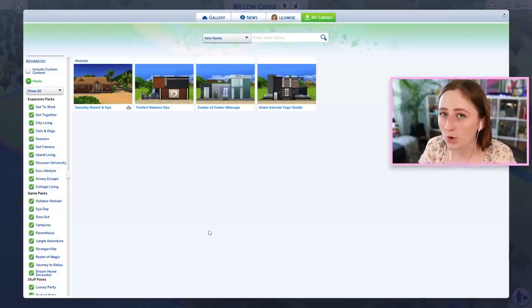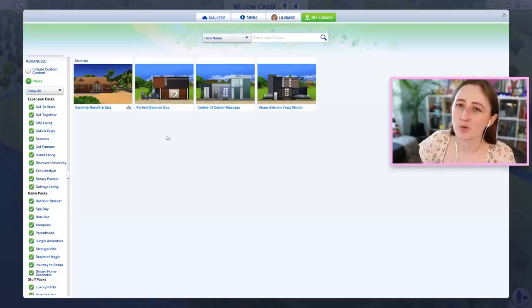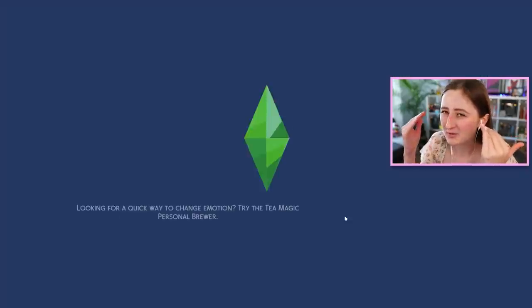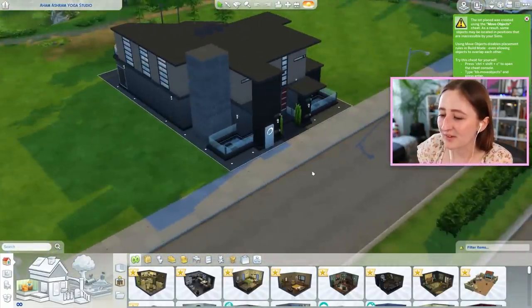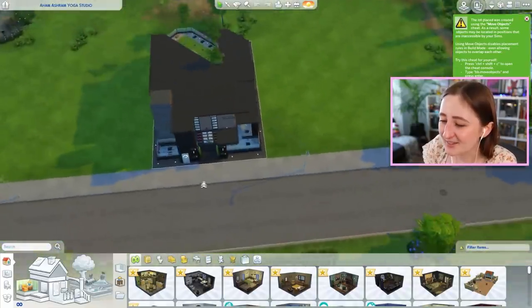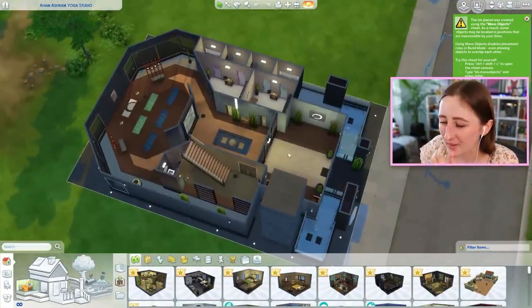Spa Day didn't have a new world, but it did have a new lot type. When they do this, they'll often give us a spa or three spas in your library — these are Maxis-built lots that you can place on any lot in your world. They did it with Dine Out too. It's kind of fun because it's an easy way to start playing with the pack with little effort — you don't need to build a spa, you can just have one. It's offline, in your library. It's also nice to see what they were imagining the pack be used like. Although I did always feel like these spas did not fit into any of the worlds at all. I wonder if they'll give us another one when they update the pack — I kind of doubt it, but we'll see.